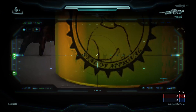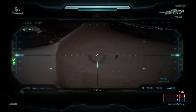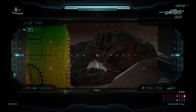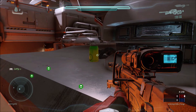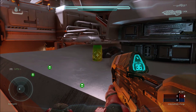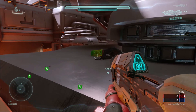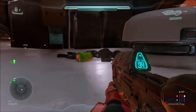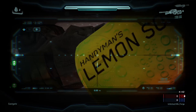They also have this seal of approval here with a guy's picture on it. We can't quite make out the name — it says like Chris something. We're pretty sure the first name is Chris, but we can't quite make out the last name. We believe it's somebody at 343 who works there, one of the employees maybe.